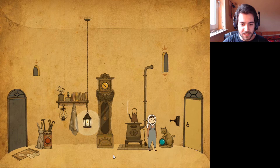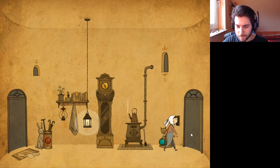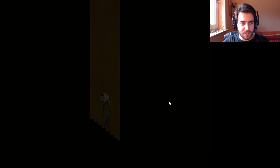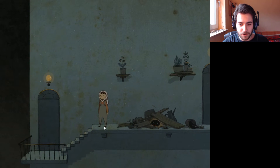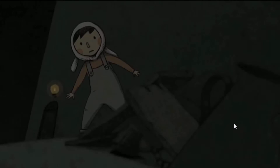Do I take the lantern with me? Because we did see that rabbit boy brandishing a fresh new lantern. I guess we're not taking it — that's fine, I didn't want it anyway. So basically there are little puzzles in the beginning; obviously they're not going to be quite as hard yet. And you just kind of ascend this tower, and it gets progressively harder, I assume.